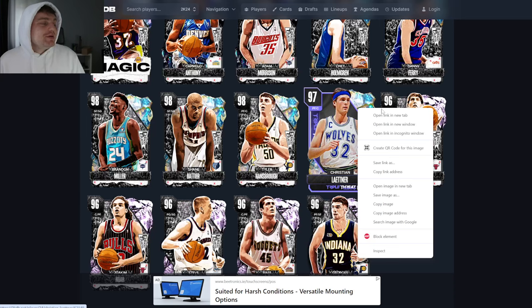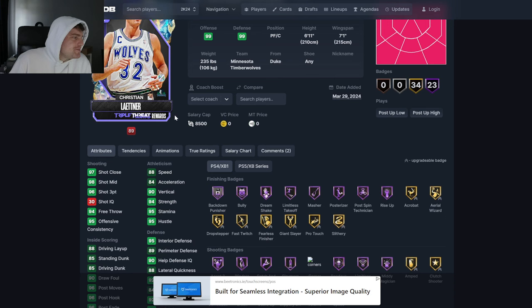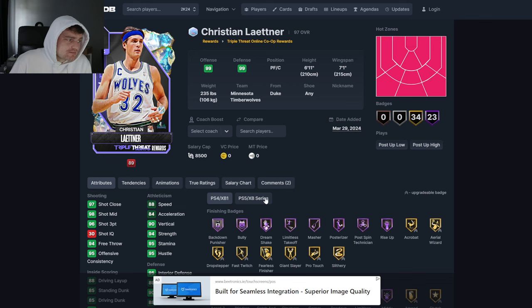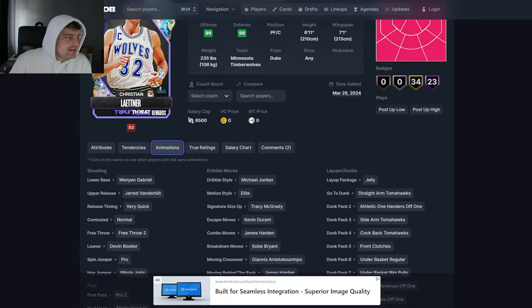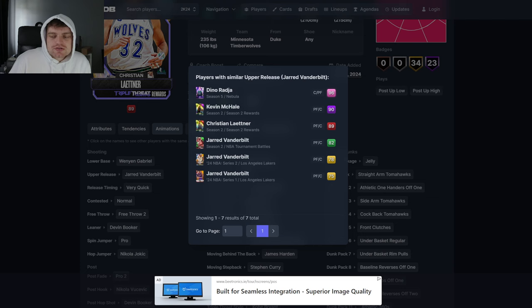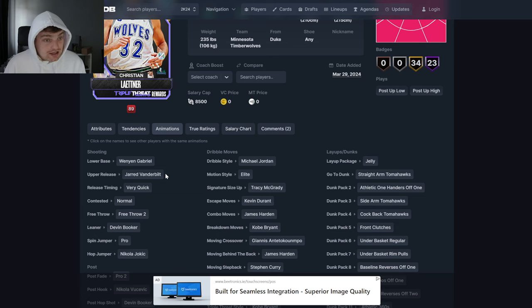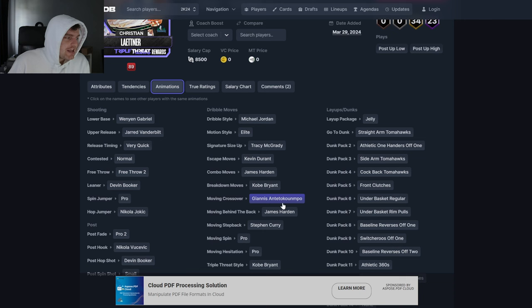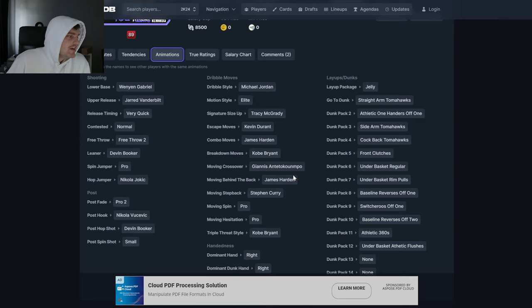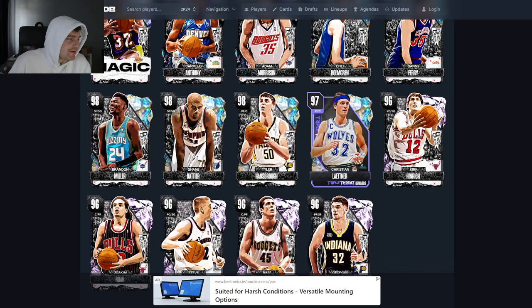Let's start this on a happy note and look at Christian Leitner because surely he's good, right? He's free. 88 speed, 84 acceleration, 96 3-ball, passable defense. 6'11". He's got Wenyan Gabriel and Jared Vanderbilt's release — I like Jared Vanderbilt's release for greening, it's just kind of slow. Wenyan Gabriel release is not the best base, it's an awkward release. He does get Jordan Dribble style and the harden shuffle. He's 235 pounds. He's an interesting card — for free, like 50 games of co-op. If you've got a friend, you can bang that out in 4 or 5 hours just on a Discord call beating the CPU. That's actually not that bad.